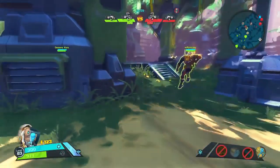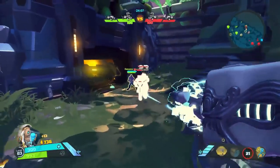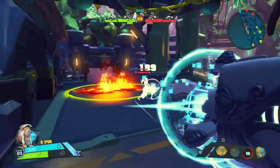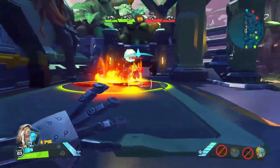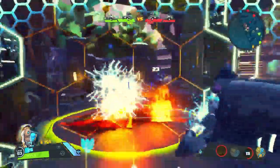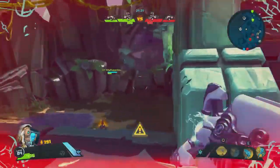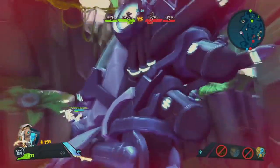His second skill, Plasma Dash, is going to allow Isaac to dash to a target location, dealing damage to nearby enemies. The overcharged effect will add bonus damage to the dash. Like other dashes in the game, this is your gap closer or escape. You can also use this skill to climb terrain, which can save your life in certain situations.